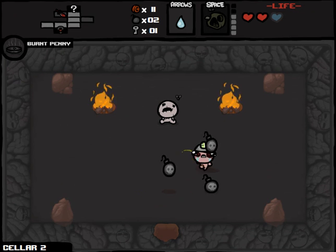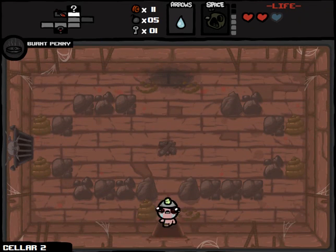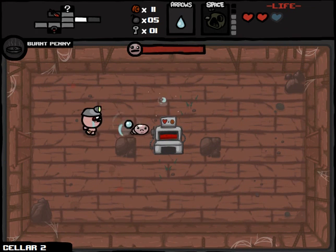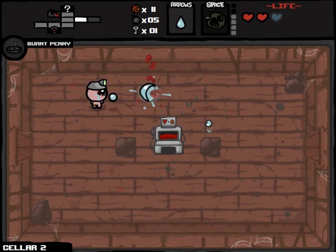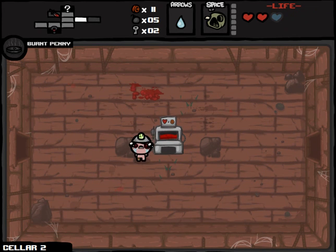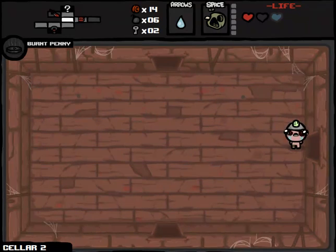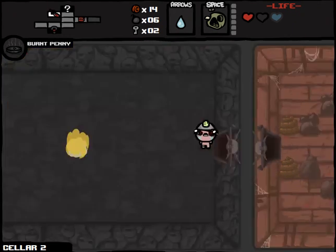We're done with that secret room. We had a bunch of Red Hearts — that was great. We've got a blood bank, that's perfect. We can use one of these bombs. We might have to use several bombs to get extra Red Hearts, but we'll just play this twice. Pick up extra bombs as a result of that. So we should be at a net equal for bombs at the very worst case scenario.